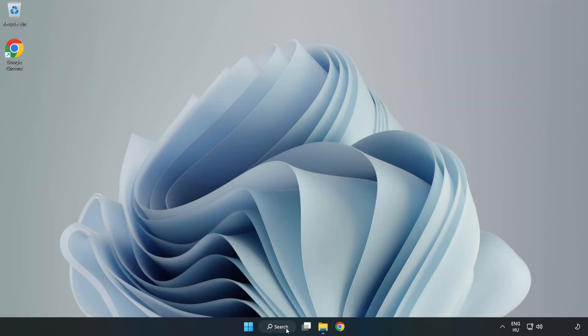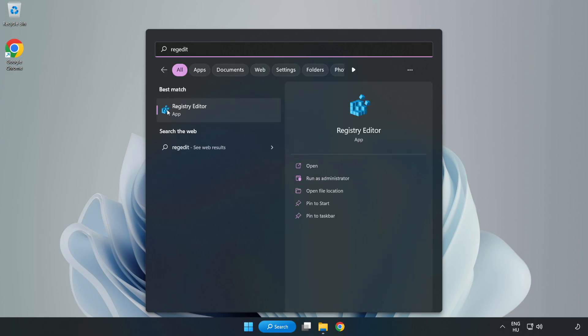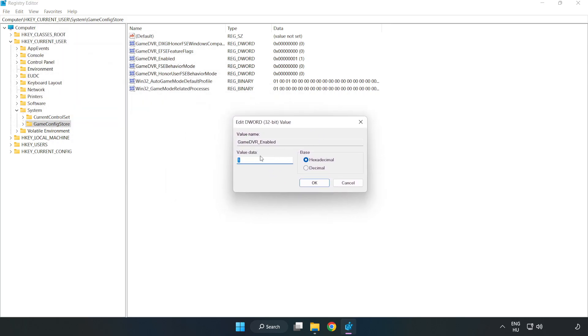Click the search bar and type 'Regedit', then click Registry Editor. Navigate to HKEY_CURRENT_USER > System > GameConfigStore. Right-click GameDVR_Enabled and click Modify. Type 0 and click OK.